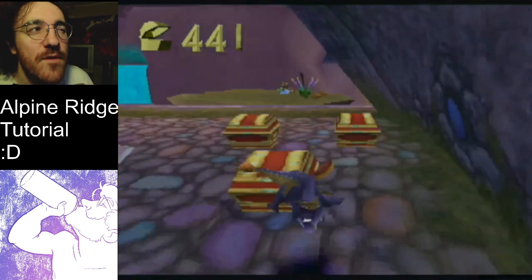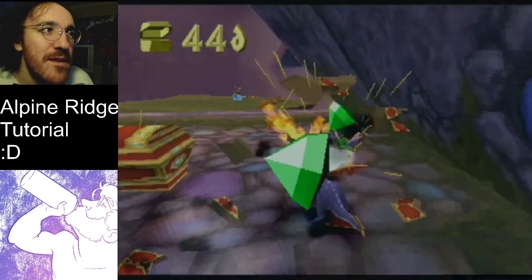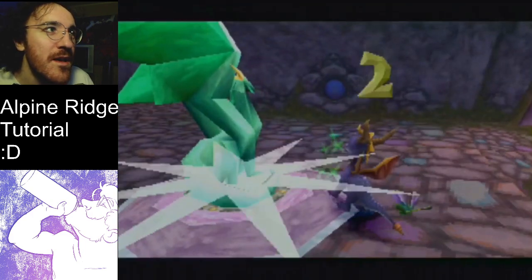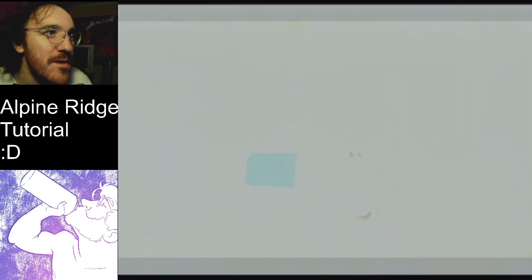When you charge through that first box, you just charge through the first one. A lot of people try to charge through both of these blocks, but charge through the first one and try to double flame charge the other two. If you miss one of them, you can always just grab it — it's a nice little backup. Not a big deal.